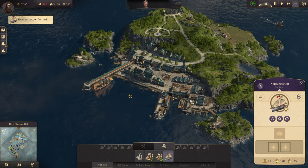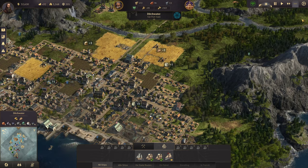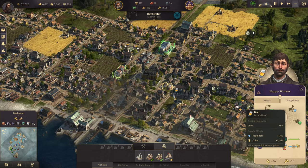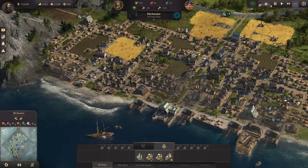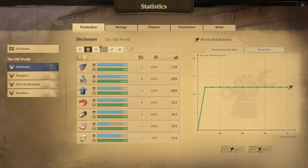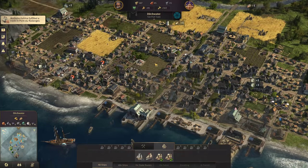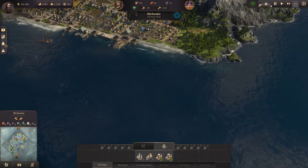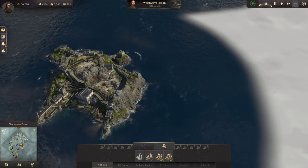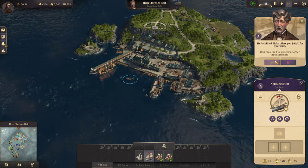One gunboat — take that over and sell it. There's some money right there. We're not even maxed out yet, good deal. Money rolling back in. Everything's doing okay, looks like. I'm happy with it all. Everything's coming in at just the right times. Let's sell that gunboat for 62.50 — okay.